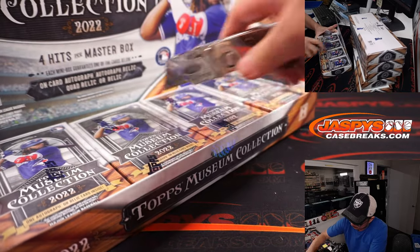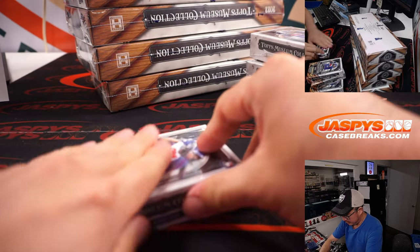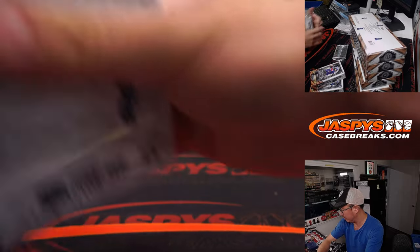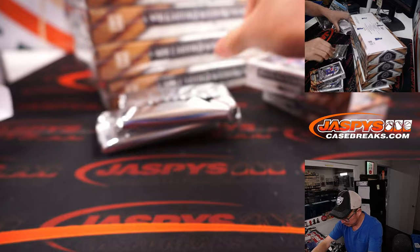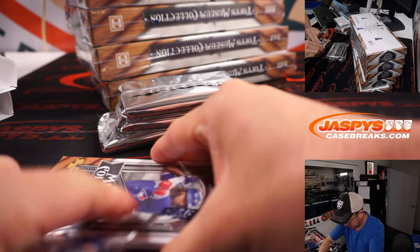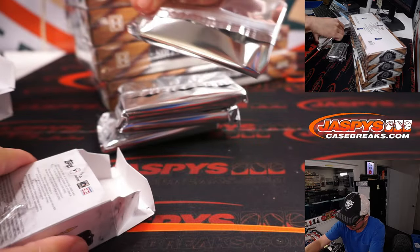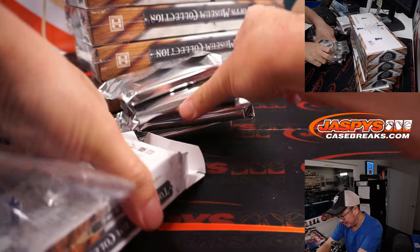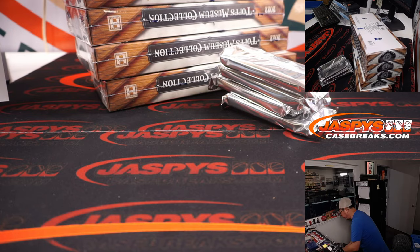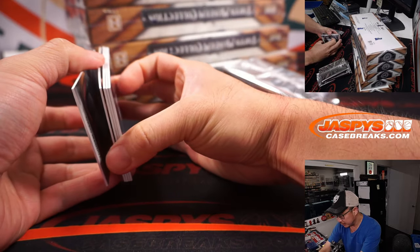We should have one more case after that. Museum Collection has the potential for really nice stuff — sketch cards, one-of-one sketch cards, gold frames or black frames that are low-numbered, maybe even wood frames this year. A lot of cool stuff potential in here.